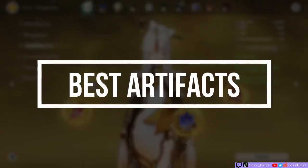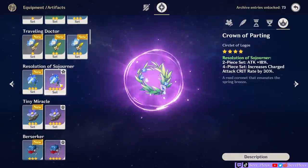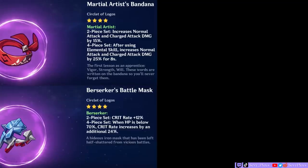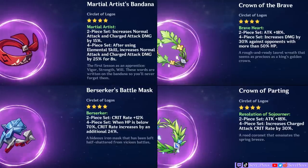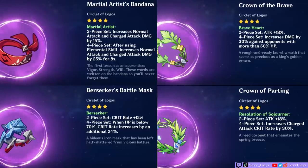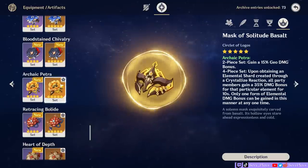For artifact choices, go with artifacts that enhance her overall DPS capabilities. For low AR players, it's a combination of the following: Martial Artist, Berserker, Braveheart, and Resolution of Sojourner. These sets are good in their 2-piece combinations, but their 4-piece bonuses are also useful for Ningguang.